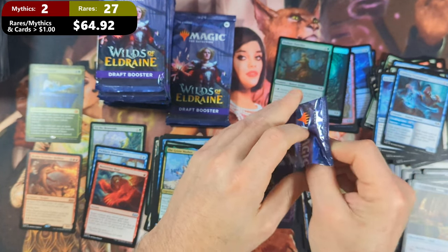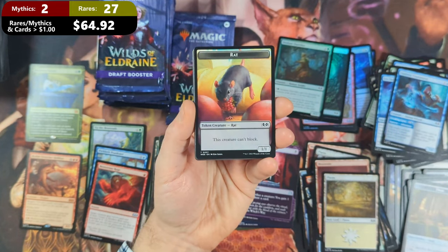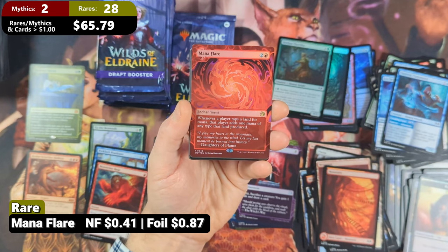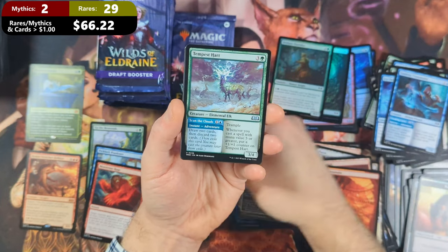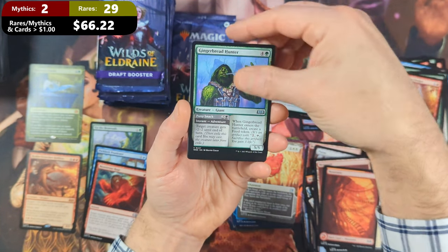There are a total of four Uncommons valued over a buck — we've seen three, hopefully we get all four. Pack twenty-two: we've got ourselves a Rat with a Mountain. Then we're going to see ourselves a Foil Maniflare coming in. Then we're going to see a Grasp of Fate with a Werefox Bodyguard, then a Tempest Heart with a Boundary Lands Ranger and a Gingerbread Hunter.